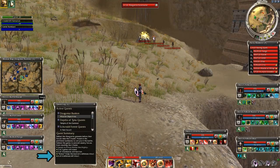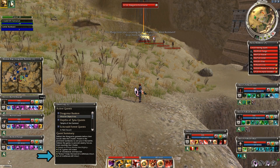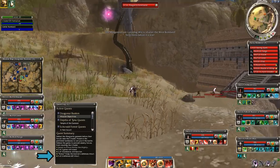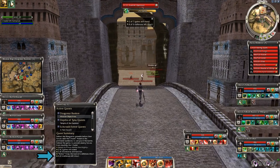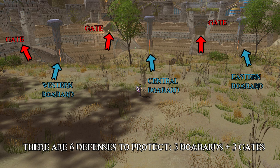So what is actually considered a defense? I wanted to test it, so I let the enemies capture the western bombard - this is alright, you lose one of the 6 defenses, 5 of 6 still remain. Then I went further and let them destroy the gate as well, and it became 4 of 6. So the 6 defensive things are basically the 3 bombards and the 3 gates. Sorry if this was known by many, but even after all these years this was new to me - maybe it will help others as well.